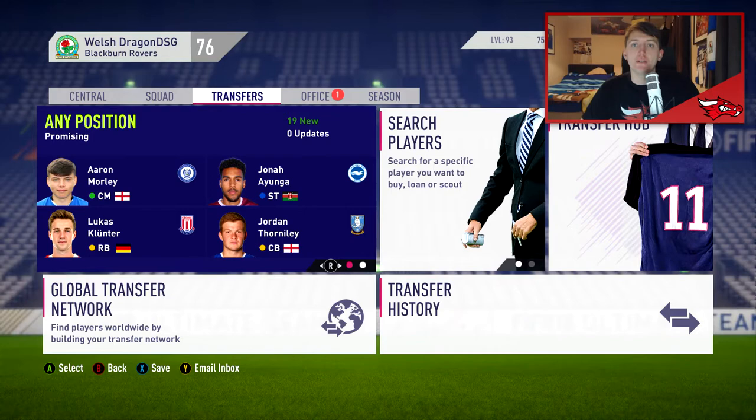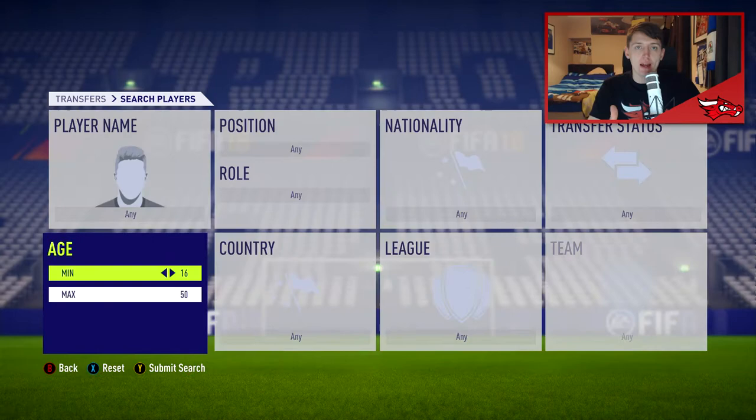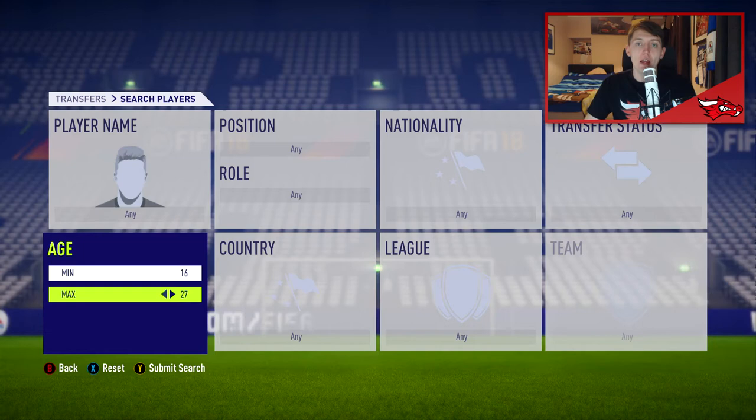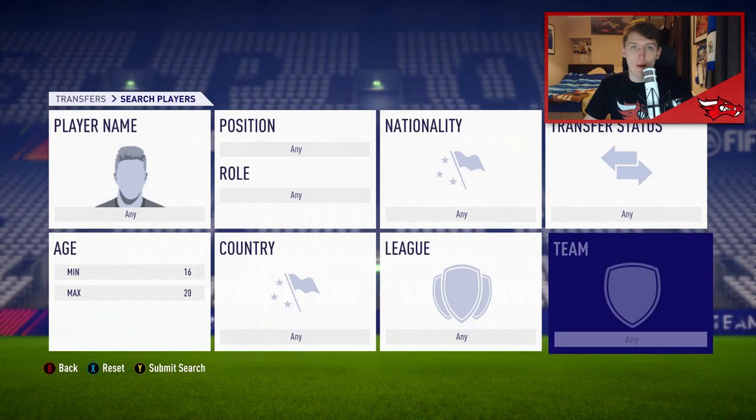Let's move on to my transfer tips. I'm going to give you some advice on how to find very good potential players within FIFA 18 career mode. A lot of you may not want to use SoFIFA — this is an alternative to SoFIFA where you can go on, type a player you want, and find out his starting rating and potential. This is if you want to do it within actual career mode, not using external sources. It's all about criteria and age ranges, and you want to take advantage of having a good scout.